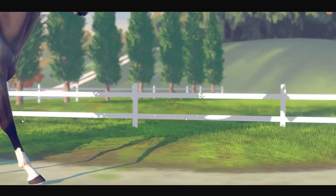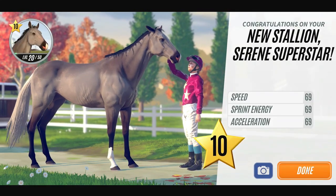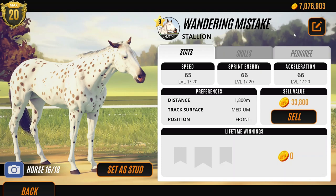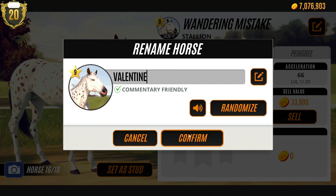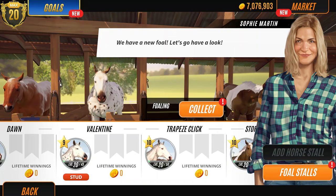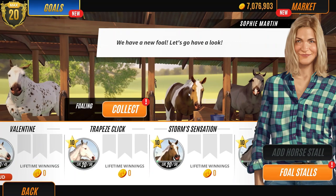I'm actually going to breed with this new one for a while. He's really cool - look at this Ribocano colour. He is grey though, but he's different. We haven't really had many of those Ribocano colours. I don't know what to do really, because I kind of want to breed with the spotted as well. We are going to rename this one - are you guys ready? We're going to call him Valentine. Cute, right? And we're going to set him as a stud.